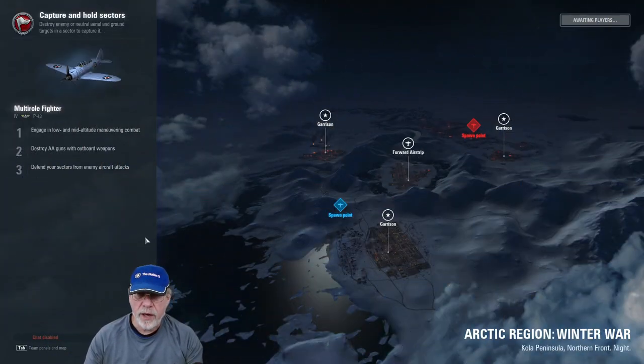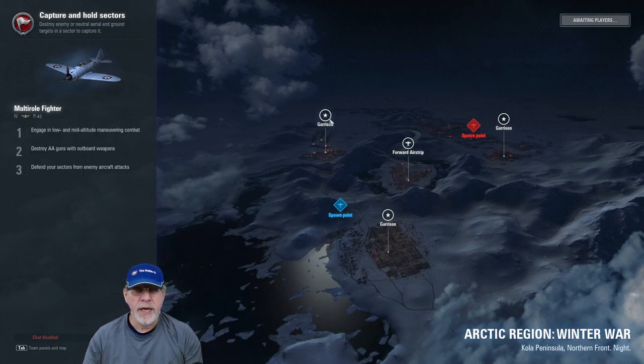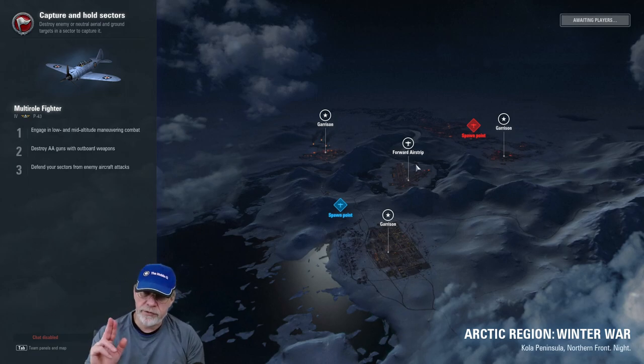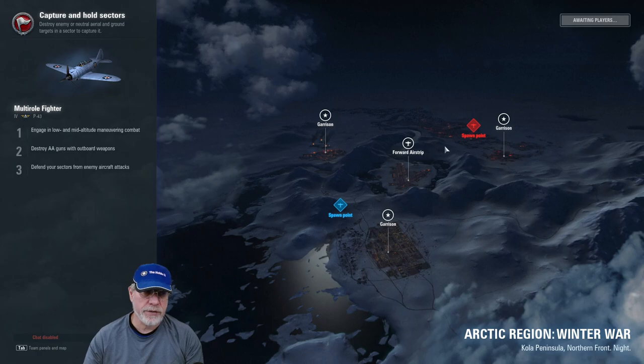The map for the forthcoming battle is Arctic Region — the winter war variant with four sectors laid out in the shape of a Y. At the three points are garrisons conveying standard resources every five seconds. The central sector is tactically important for easy access to other sectors and strategically important because you can spawn there. The normal way to win is to hold that forward airstrip for the entirety of the game and lock down your local garrison. However there is an alternative — holding all three garrisons whilst ignoring the airstrip — which is the option I took.